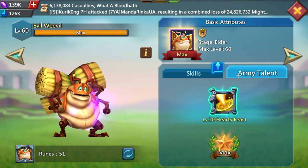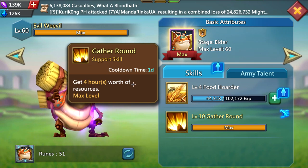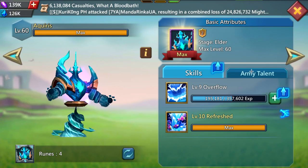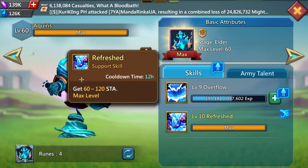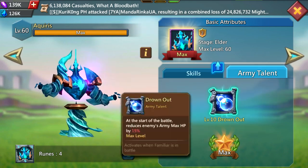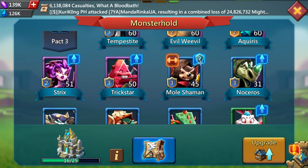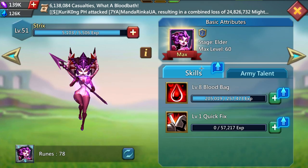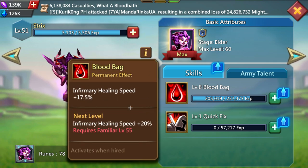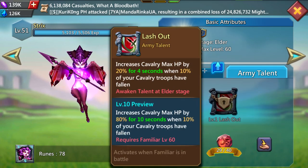Evil Weevil — of course we leveled it for the army talent, and I also did the Scatter Around skill because it's free and costs no might. For Aquarius, which everybody should get, the Refresh ability is very important for getting your heroes maxed out as fast as possible, along with the army talent which is the most valued part of the Aquarius familiar. Familiar Tricks I did, but you shouldn't — it's completely wasteful and doesn't really help.